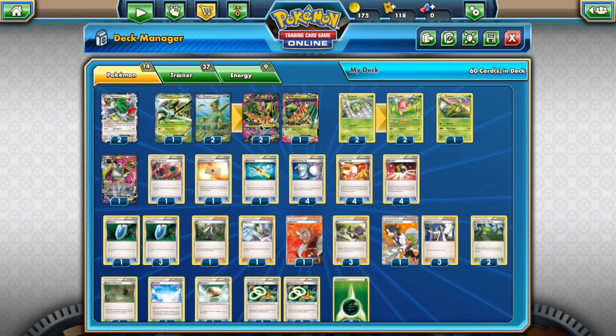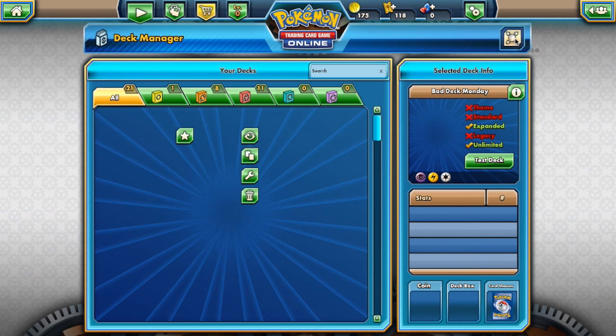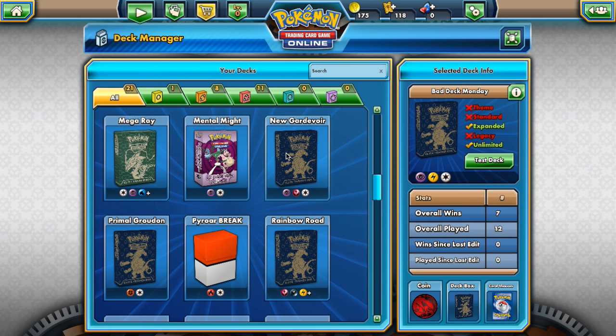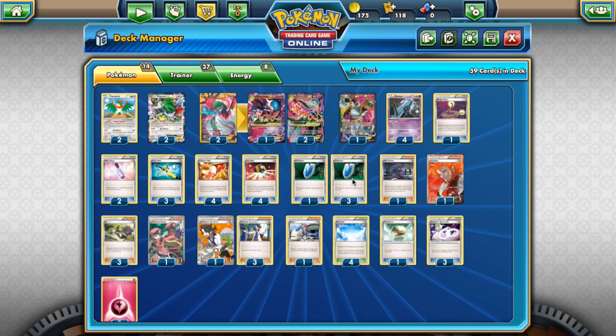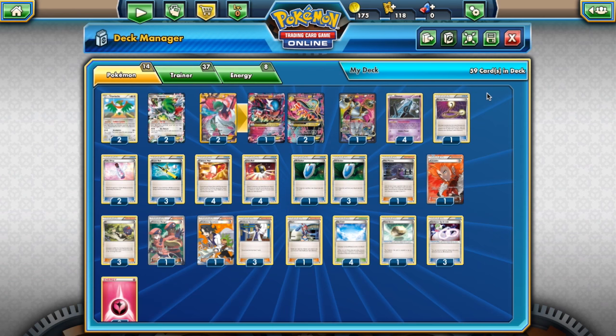Especially if stuff like Greninja becomes big — because of Theta Stop, they can't Giant Water Shuriken you, so they're stuck. You just destroy Greninja with Mega Sceptile and there's really nothing they can do. Gardevoir from Steam Siege is also going to be very good and loses nothing in the next rotation — maybe Battle Compressor would have helped, but this deck loses nothing going into the next rotation.